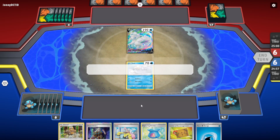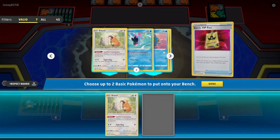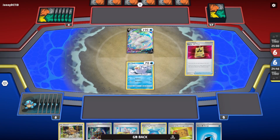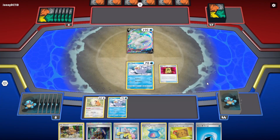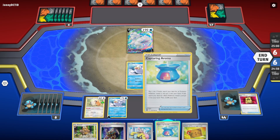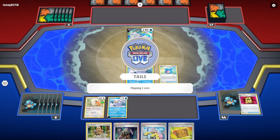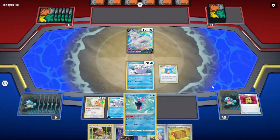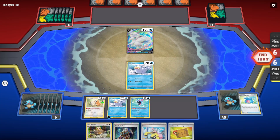We're going first! We got a VIP pass — we're gonna get another Seal though. We got tails, we got the Finneon. The opponent has an Alolan Vulpix.